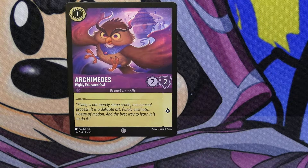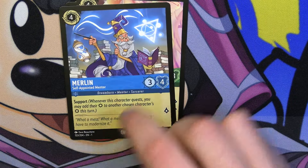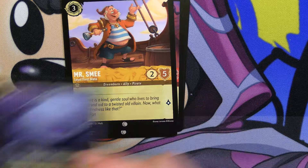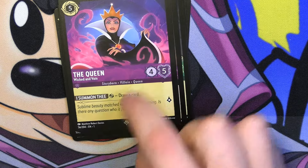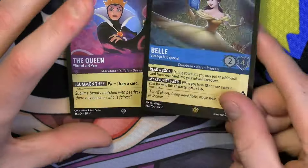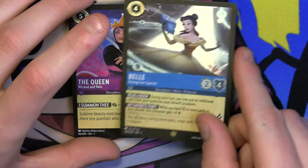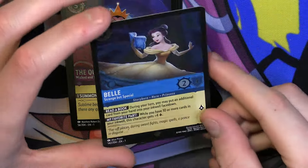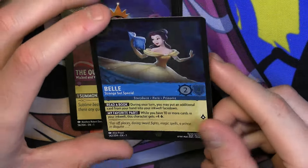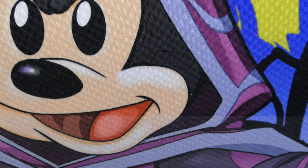We got Archimedes, Tinkerbell, Merlin, Gaston, Mr. Smee, the Beast, Sven, Jumba, One Jump Ahead, another big Dr. Facilier, the Queen — and a holo Belle. That's another Legendary in there. I wish we'd gotten a holo Rapunzel in all honesty, but the Belle is cool as a holo. So we did get another, and we did get a Queen there as well. So we got two, three Legendaries — and if that's what comes out of each box, you get about three Legendaries; a Legendary per section is not bad.